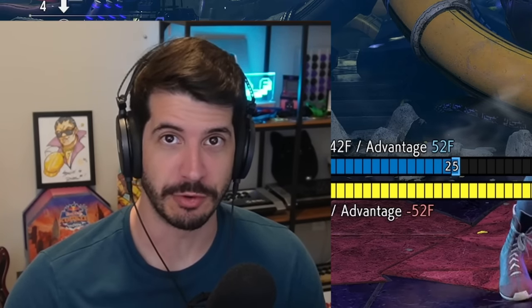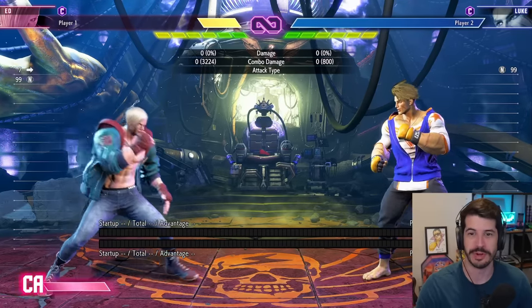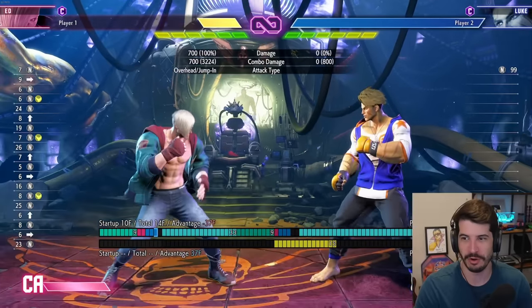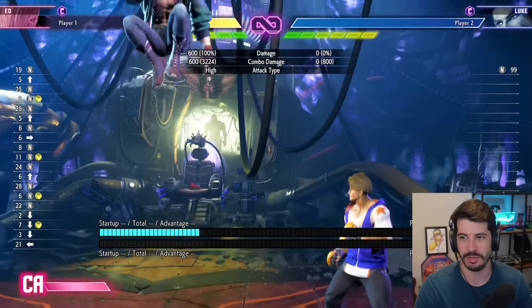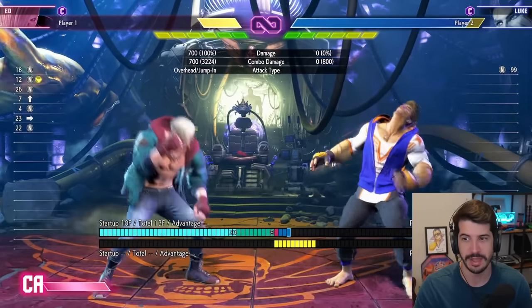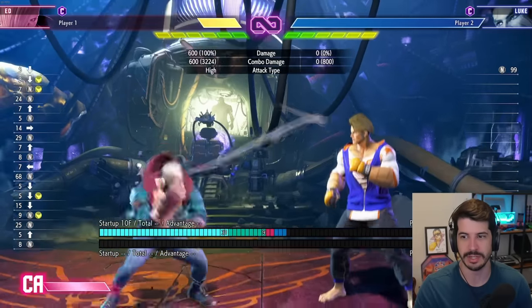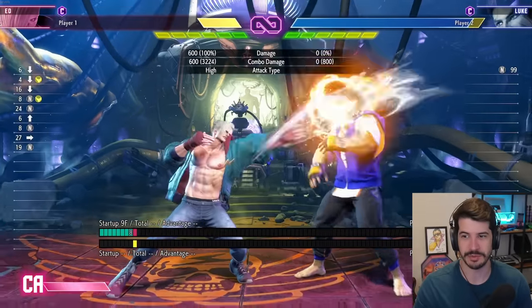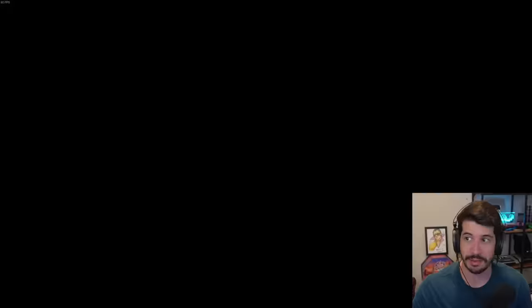The next Ed tip — this one is so easy to copy paste it'll give you so many wins — is to utilize this neutral jump medium kick. This button hits so far away and it's really useful because it covers sort of a dead range that Ed has. It'll hit at ranges where most of his other moves will whiff. You do neutral jump MK and hit it really low to the ground — it prevents people from walking into those ranges as well. It's just a really annoying option for the opponent to deal with. And if it connects, I recommend going into usually crouching medium kick after, and that can combo to EX flicker.